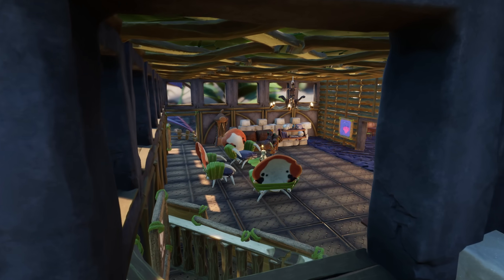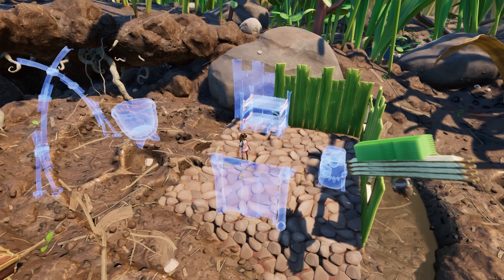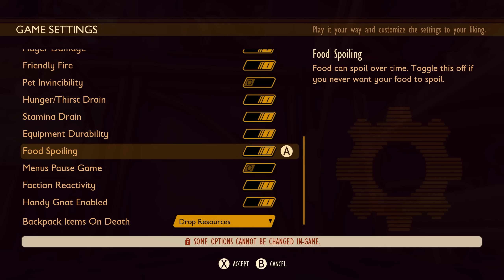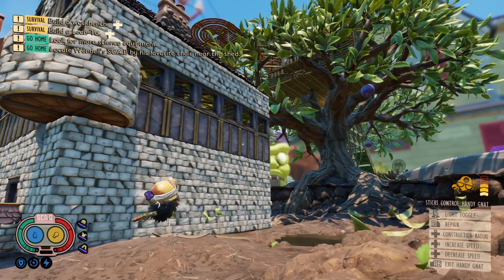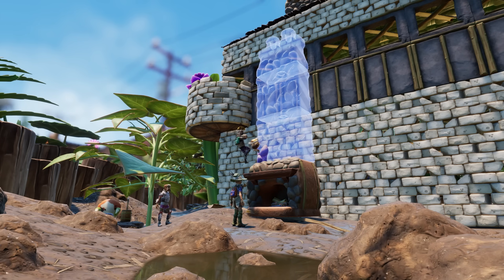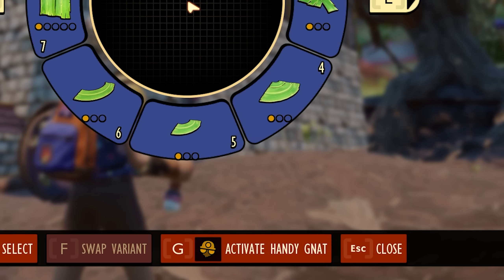Are you looking to renovate your base but worried about how long it will take? Be sure to toggle on the new Handy Gnat — a gnat you get to control who will help you build your base. This handy fellow will be defaulted to on in creative and creative with bug game modes. However, to get them enabled on survival games, you will need to turn that save into a creative game first to activate them. Once enabled, you can activate them via the crafting menu or the construction radial.